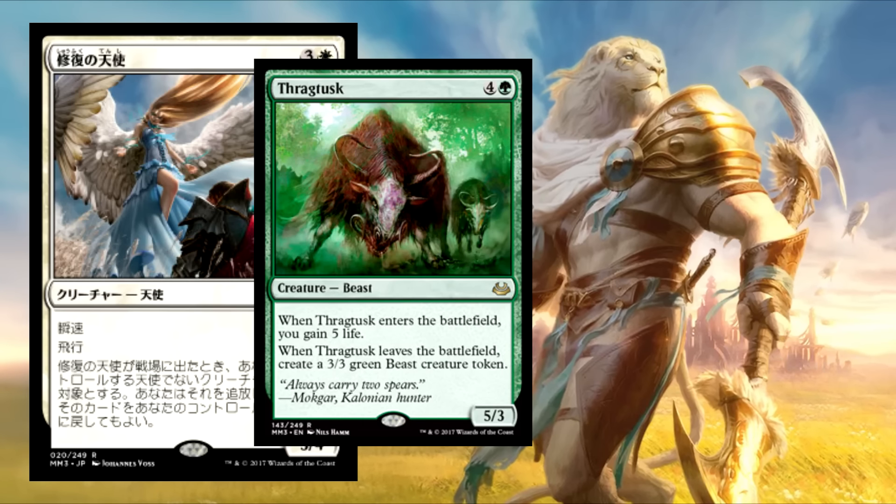It's not super unlikely to draft Thragtusk with other ways to blink him. I'm working on my archetype guide and for Blue-White it's all about blinking. When I was talking about the rares, I threw Thragtusk in there even though he's not Blue-White, because he's obviously the best thing to blink in the entire set. If you see him, you should be splashing green for him because he's ridiculous when you're blinking.